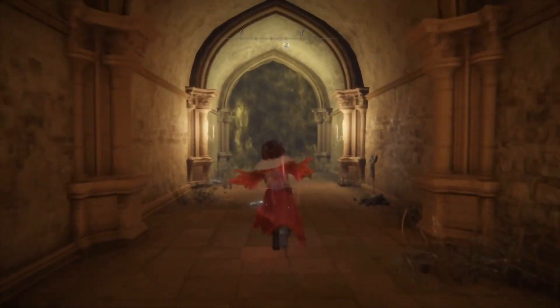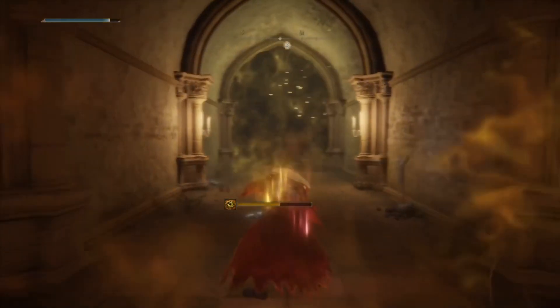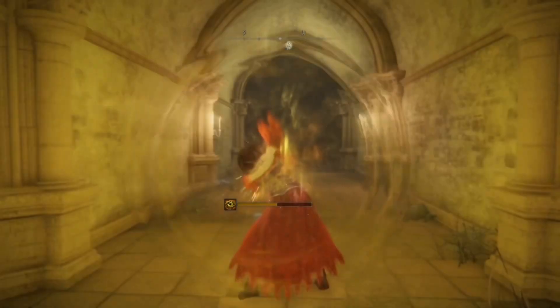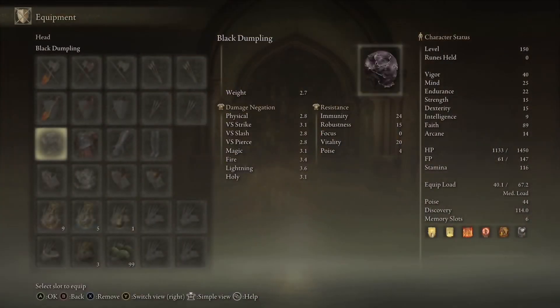Hey, it's Matt, your Average Gamer. I've done these videos a couple times before as a switch up from the Lightning build, since it doesn't work really that well on Melania, to use fire to completely obliterate her. This is on patch 1.08.